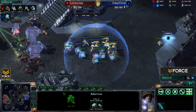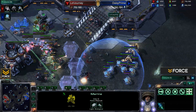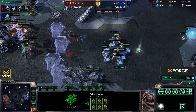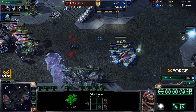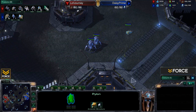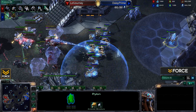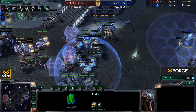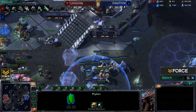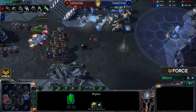Stimmed-up Marines and Marauders with Daisy's forces have got to be concerned — that is a very strong force. Journey's got three Medivacs in play and he's gonna keep that Stim going for at least a couple more rounds. Daisy has a pylon prepared to warp in some more units with reinforcements coming from this direction. If he can break them right here it's gonna be very close — he's right next to those production buildings and Journey is just healing up those units.